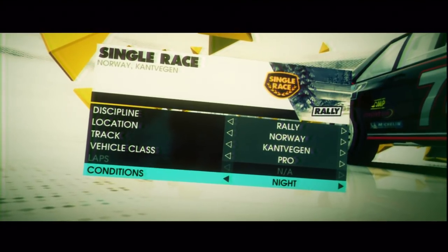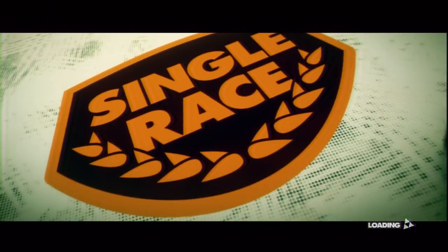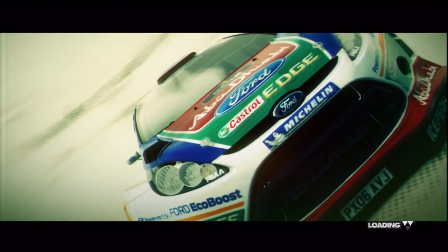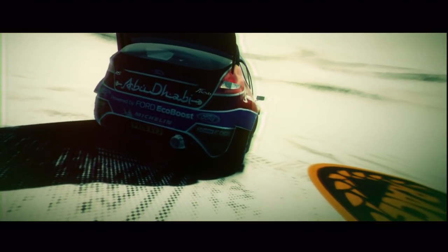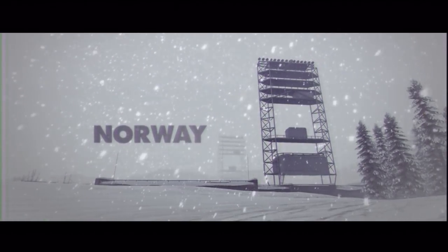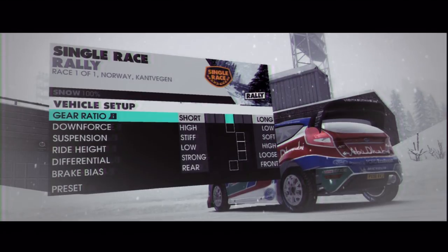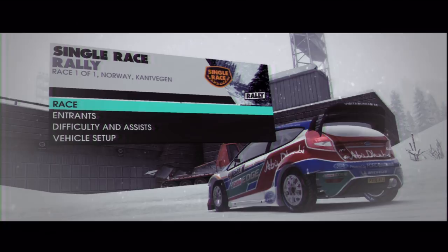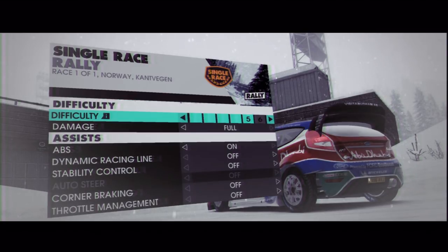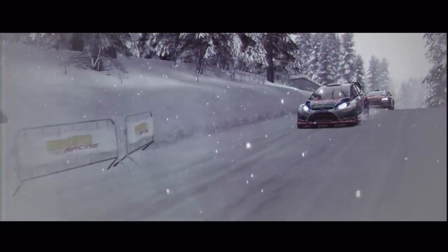I've got a mate who's Norwegian so Norway it is. I'm going to go with the Fiesta — I prefer it to most of the other cars in the championship at the moment, so I'm just going to stick with this. It's tipping down with snow, which means visibility is not going to be good. I'm going to go with a reasonably short gear ratio, stiff and low setup, and a pretty nice rear brake bias. Norwegian rallies are a bit more complex — the AI does tend to go a lot faster than in Monte Carlo. I'm just fast on tarmac but not on snow.